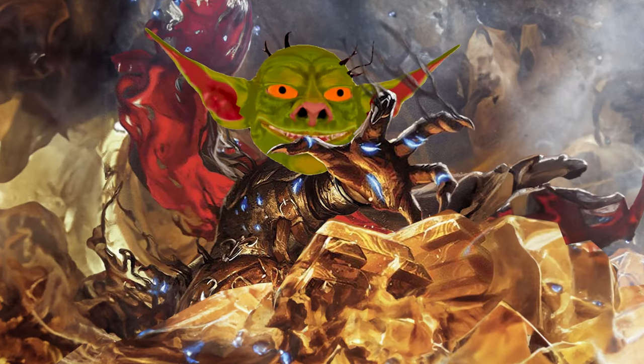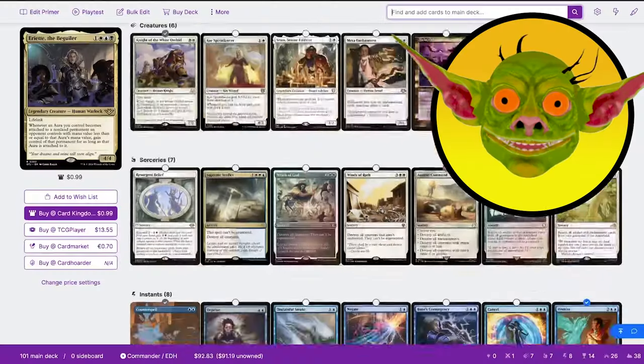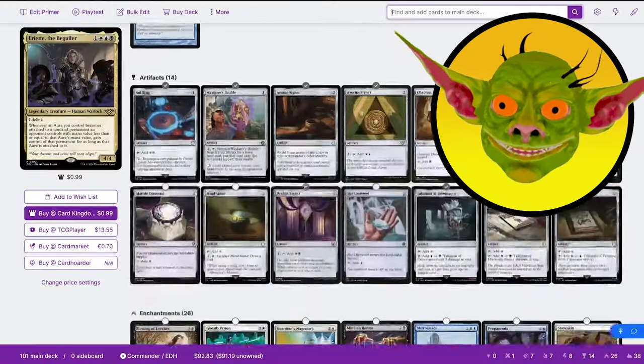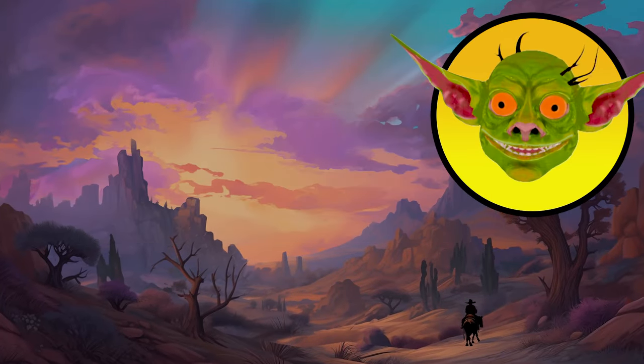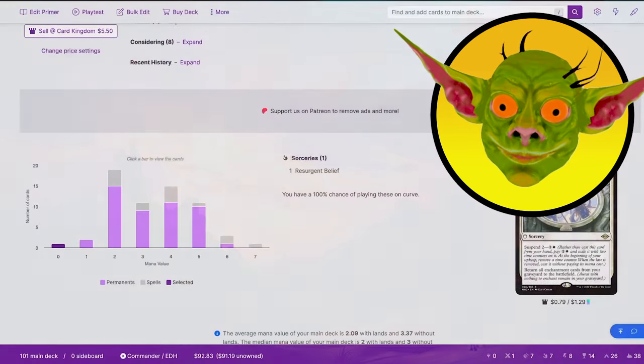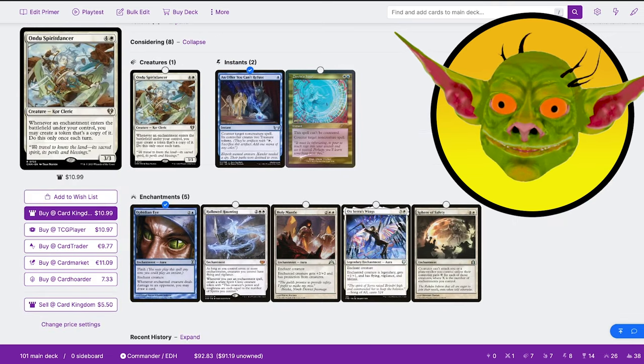Naturally, we're going to want to cast all of our ill-gotten gains, so we are playing a ton of ramp in the form of creatures, spells, and mana rocks. If you'd like to see the full deck list, check down in the description — there's a link to my Moxfield where you can check out any of my decks. Underneath the deck lists is a section called Considering, where you can find more expensive options for any of my decks.